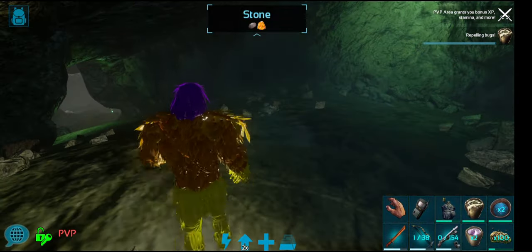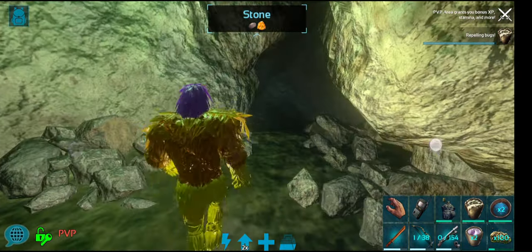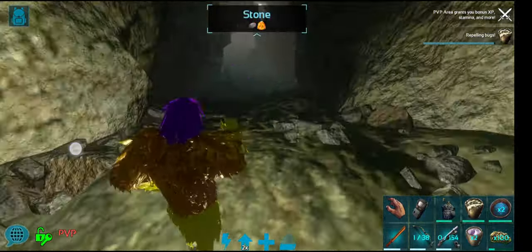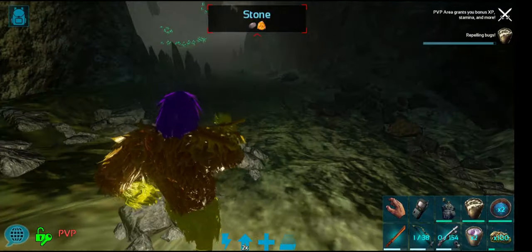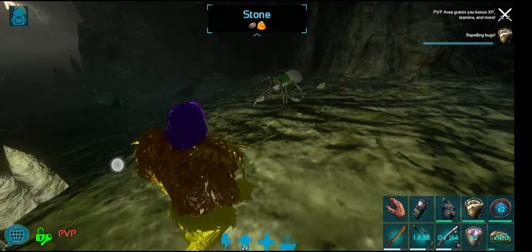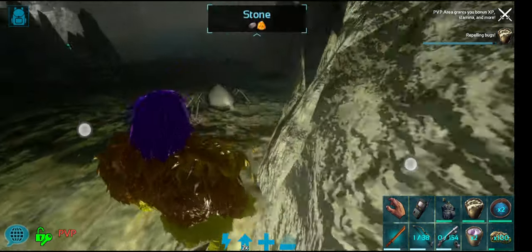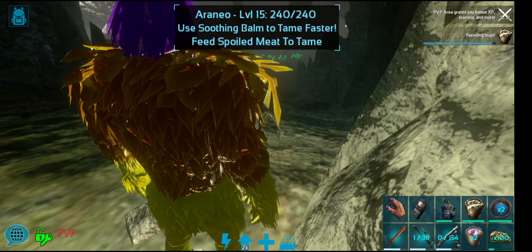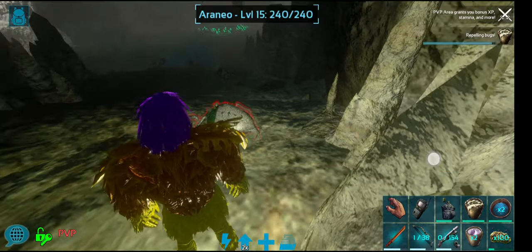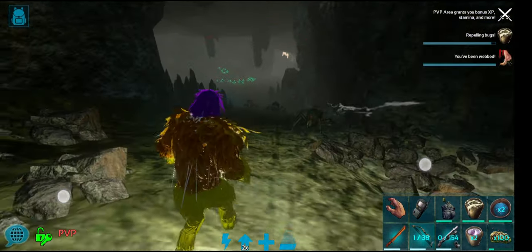When you reach the first junction where you can go left or right, make sure you pop your first bug repellent, because this is when the creatures start to spawn. When you see a spider or creature, walk really slow and walk up behind them — not in front of them — and go as close as you can until you see their name and level. Level 15 is a little too low; we want something higher.